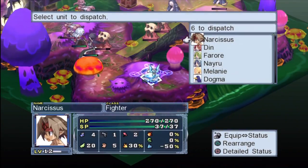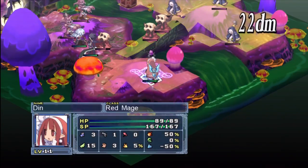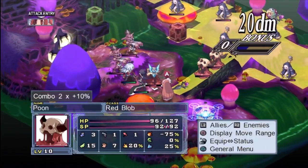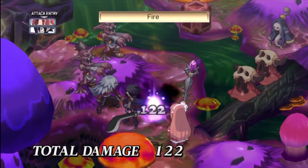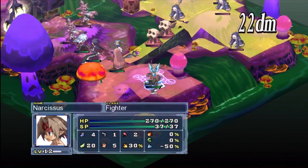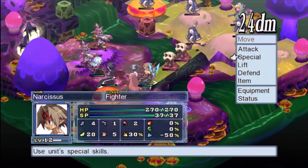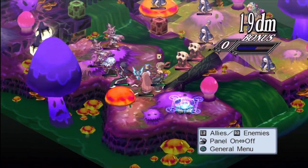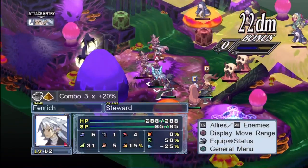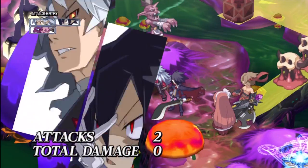Is this our first time seeing a slime? No, we've seen one once before, but hey — another chapter, another story segment. I'll read another part of the guide. It's the slime — let's look at the sludge description.